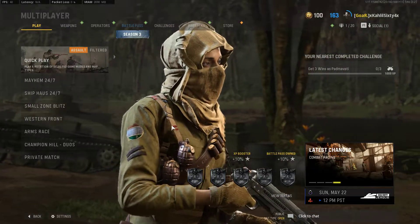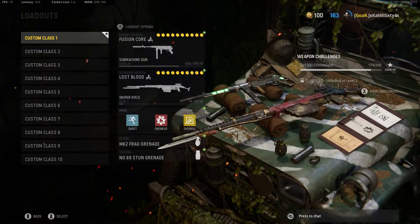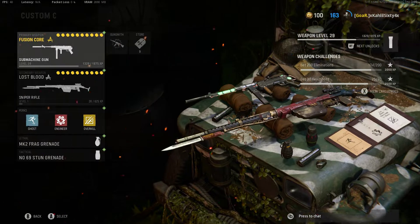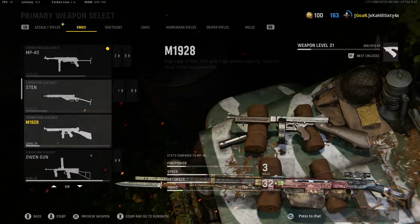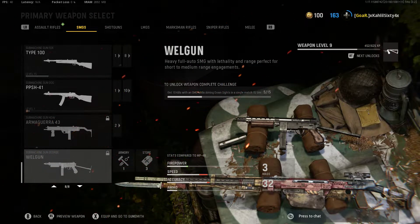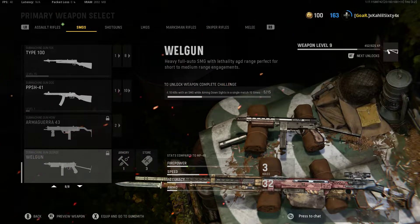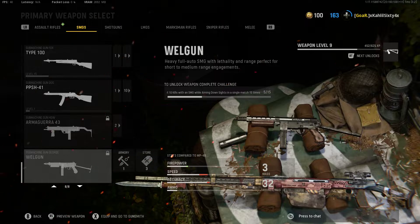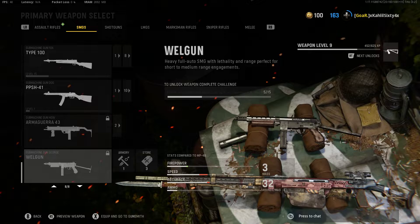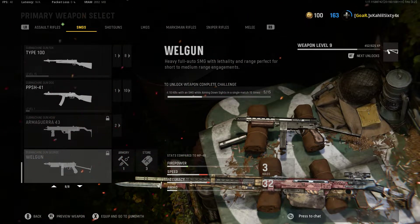Hello YouTube, this video is going to show you how to unlock the Welgun on Vanguard. To unlock the Welgun, you need to get 10 kills with an SMG while aiming down sights, and you have to do this 15 times — I believe across 15 different matches.